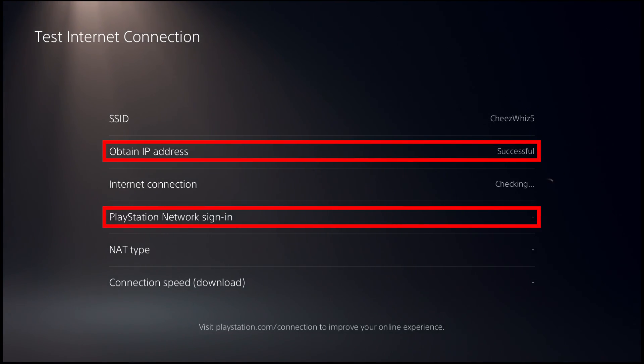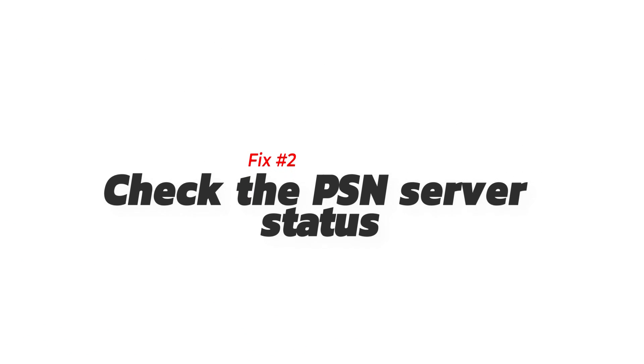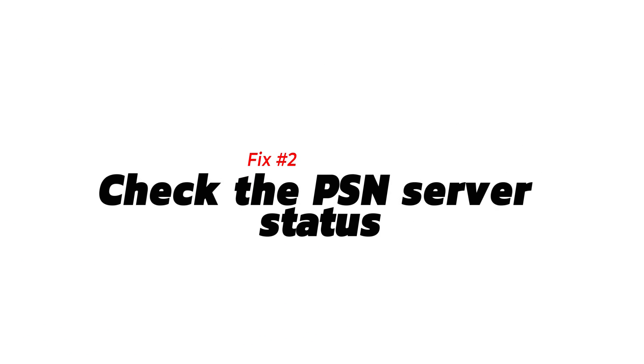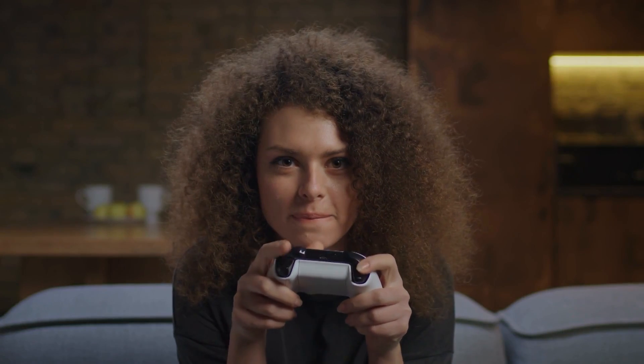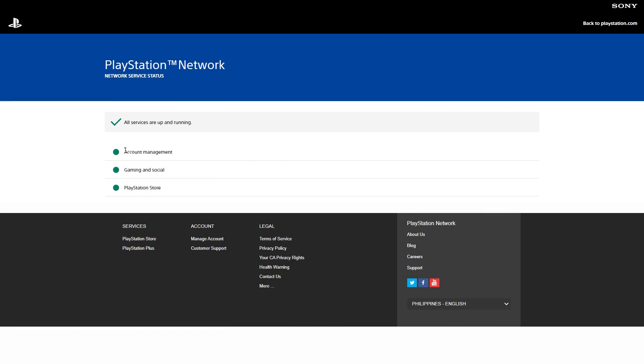Identify the source of the malfunction. Once the speed test is complete, the four potential failure points are: obtain IP address, PlayStation Network sign-in, internet connection, and connection speed. Fix number two: check the PSN server status. PSN servers may encounter issues which can degrade connection performance or cause all online services to become unavailable. To check if the issue is server-related, visit the official PSN server status page.